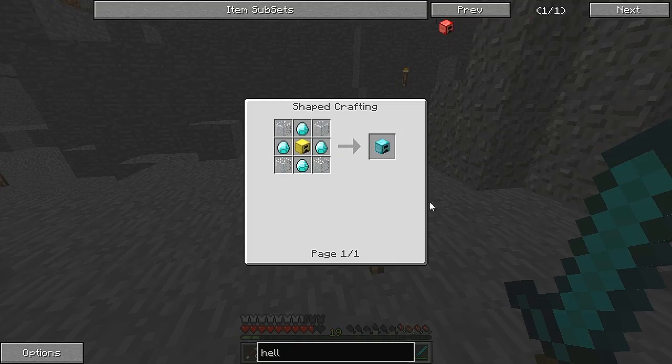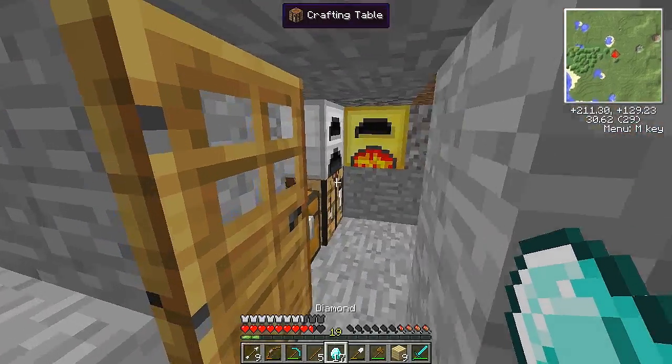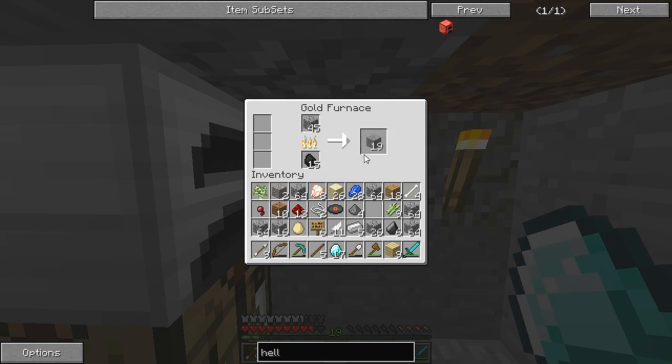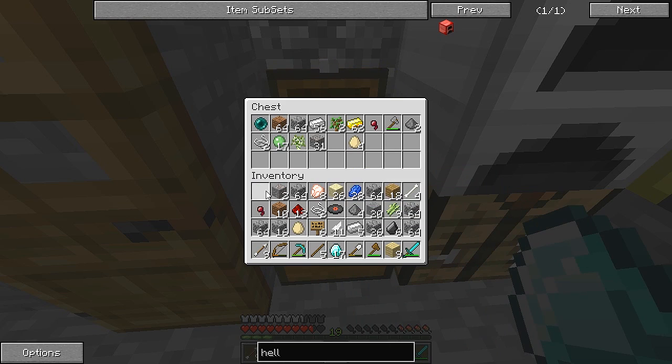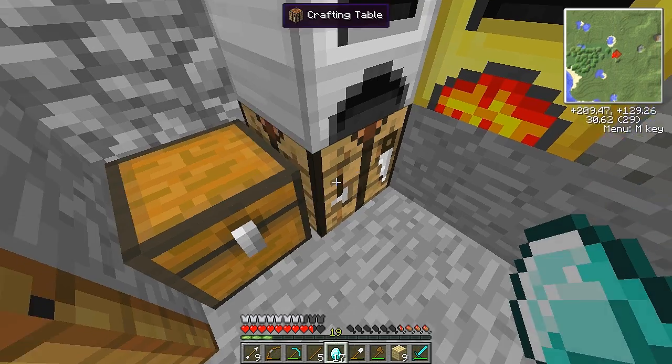So I need 22 diamonds and I've got 17, so I need to find five more diamonds before I can make the health furnace. Let me put all this in here because I don't really need it right now. Now I'll make it - oh yeah, I need the piston.